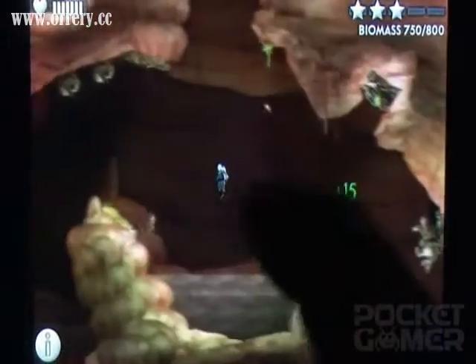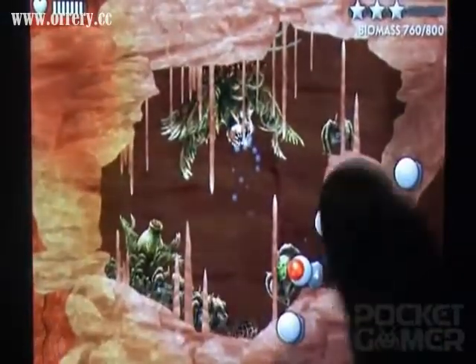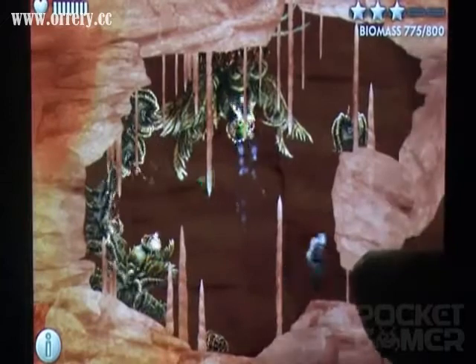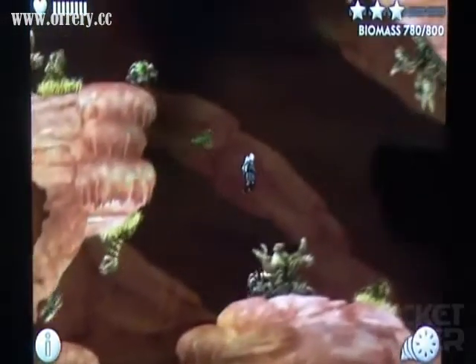For example, planting a miniature forest of seed-spitting Zoa, and then herding a handful of Phyta into your new alien clone factory. The critters chew on seeds and split into two, and the Zoa keep making new seeds. If you come back in a few minutes, you might find a pulsing, jumping, croaking mass of ugly aliens, each boosting the area's biomass by five points.